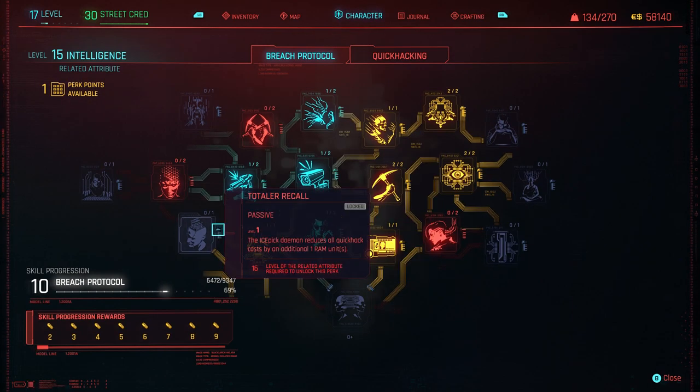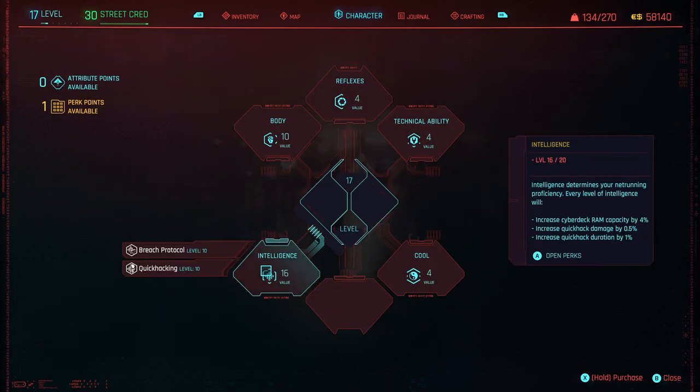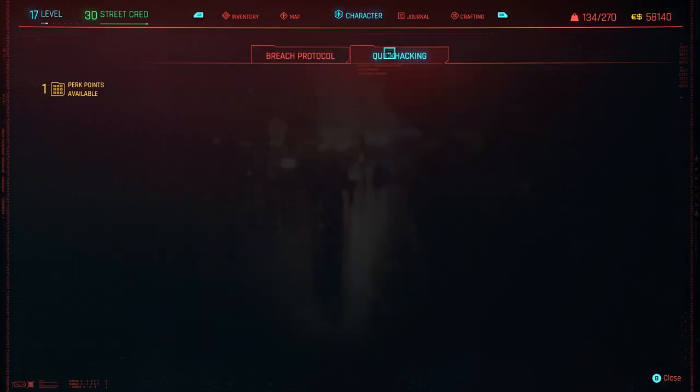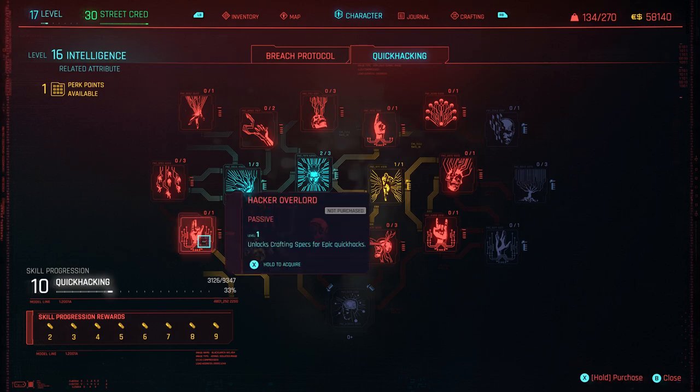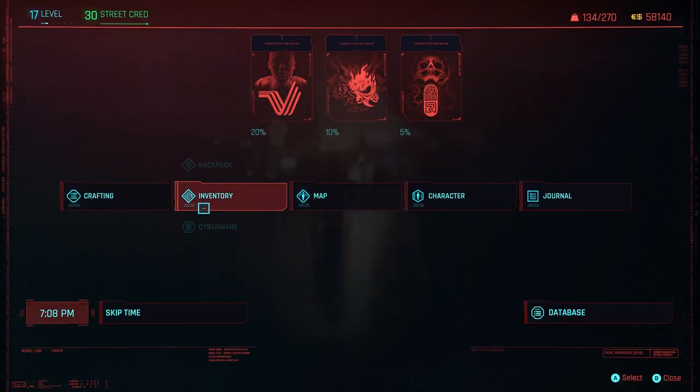The most difficult part about this achievement is having a Detonate Grenade Quickhack available to you, but I'm going to show you the easiest way to do that. The first prerequisite is having your Intelligence up to level 16, so you can get the Hacker Overload perk, which you've just seen me purchase.